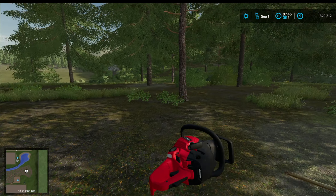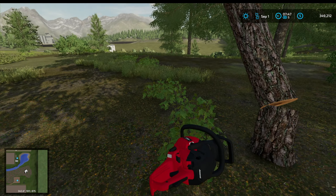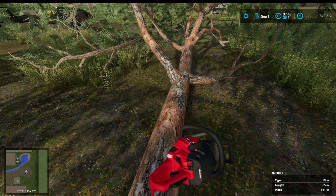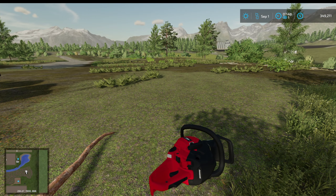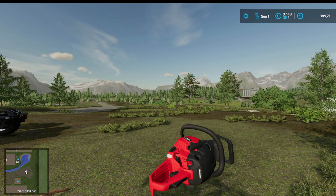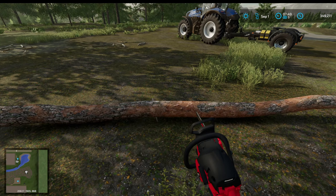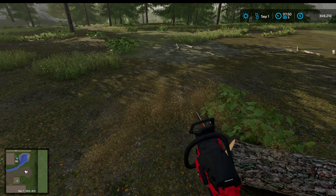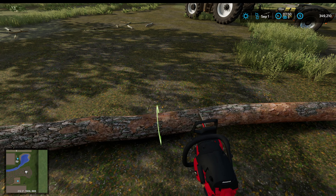Last time I did forestry I cut down loads and loads of pine trees and got virtually nothing for it, so it's spruce all the way. There's a nice clearing here so let's get out and start. I have my trusty chainsaw and my trusty super strength, and this is what I'm going to use to cut down and trim trees today. The plan is to cut down some of these trees and clear it a little bit, then in winter we'll come up here and plant loads and loads of spruce trees. I have the lumberjack mod so I can easily get rid of stumps.